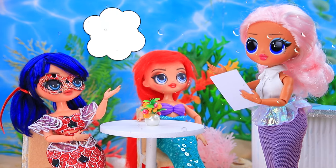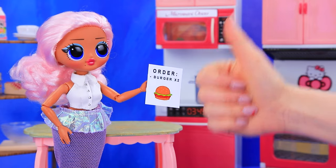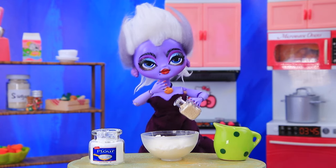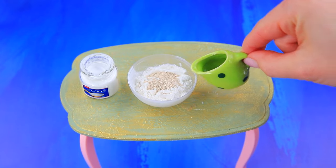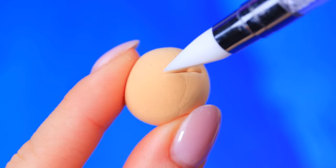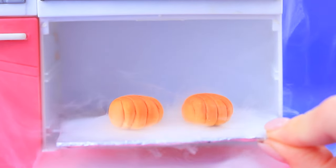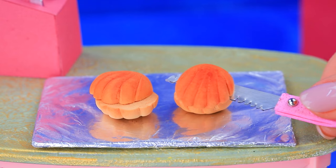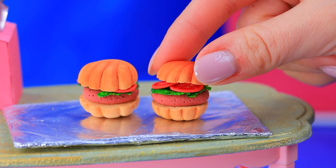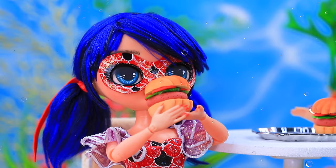How can I help you? Your signature dish, please. Lalalu, we have an order for a crab burger. Accepted. Let's get to it. Pour in the flour. Let's add a secret ingredient. Mix thoroughly. Knead the dough. Shape into shells. Into the oven. What a scent! Cut them in half. Fry the patties. Add lettuce and tomatoes. Thank you, Lalalu. Your order. Finally! Wow! Mmm, yummy.